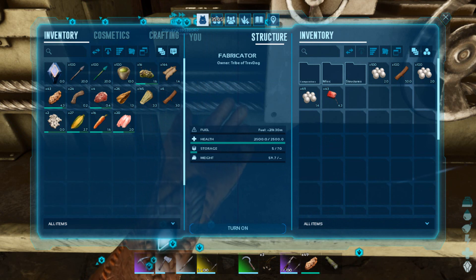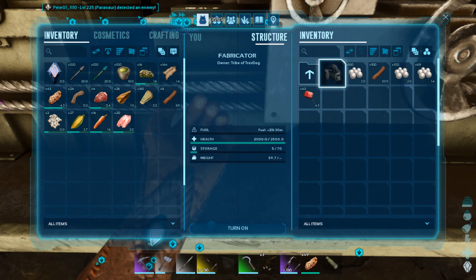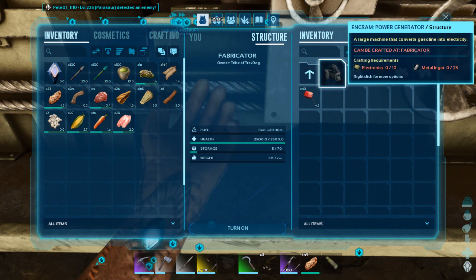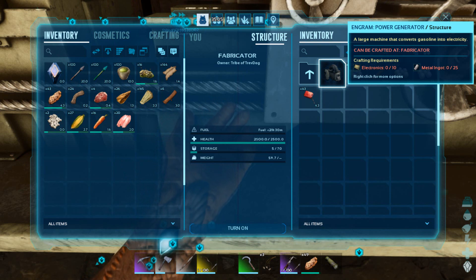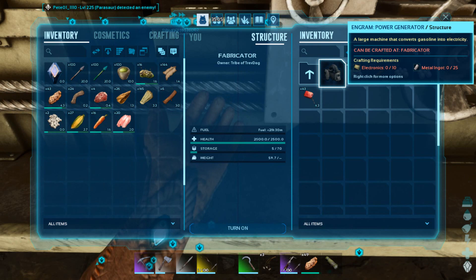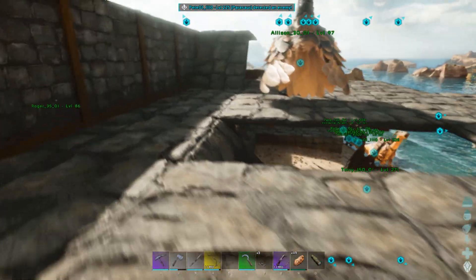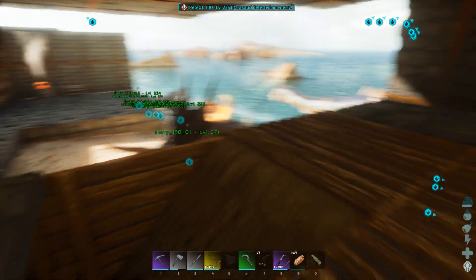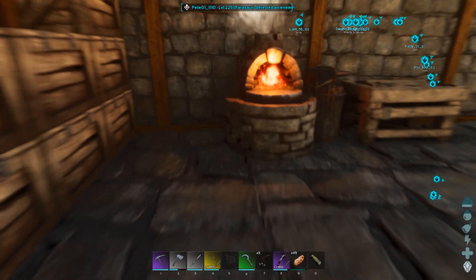Under structures — I always got confused between electric and electrical — but we kind of need to get a power generator up and running. So we probably need to continue to get more metal. But definitely we need to get some electronics happening. 10 of them is only going to take 30 silica pearls anyway. Let me first go over and see just how many ingots we've got.